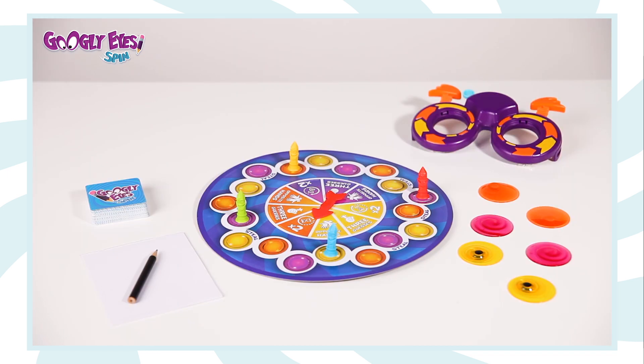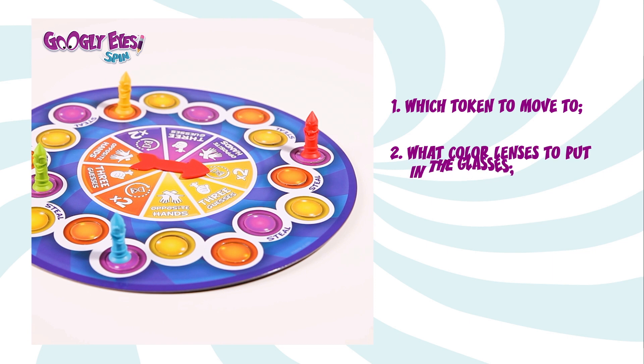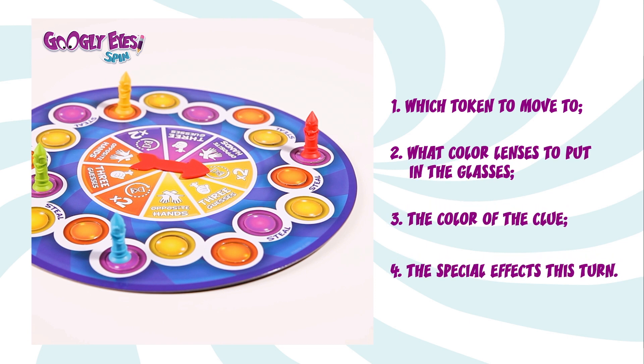Now you're ready to play! The youngest player goes first. Spin the spinner. When the spinner stops, it indicates which token to move to, what color lenses to put in the glasses, the color of the clue, and the special effects for this turn.